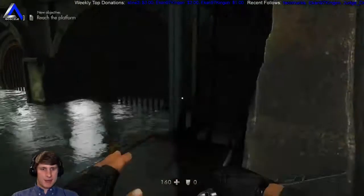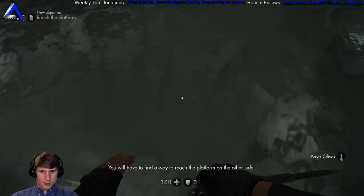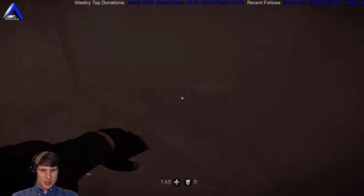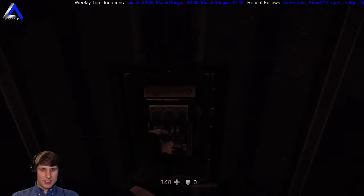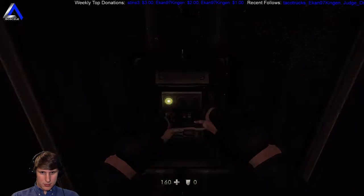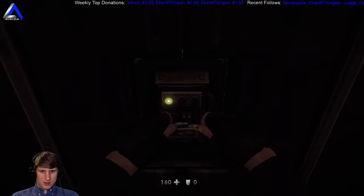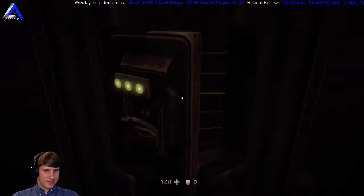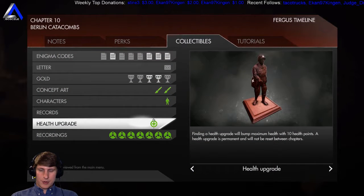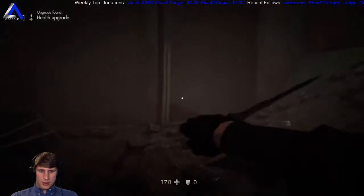This is also where we found the second enigma piece: 'To regulate overflow you will have to find a way to reach the platform on the other side.' Wait, maybe it is in here. Oh, we almost had that one - got it! Health upgrade, nice. I think that cleans out - the one health upgrade and the character. No enigma piece though, but that's fine.